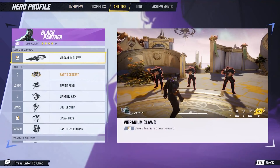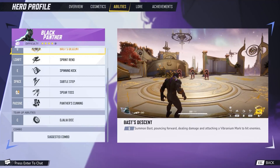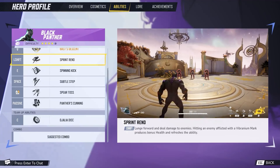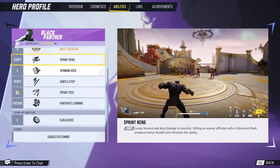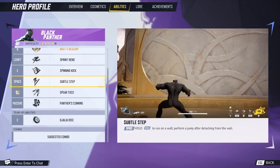Black Panther is a four-star difficulty character with Vibranium Claws to slice. Vast Descent is on his Q key — summon Bast, pouncing forward, dealing damage and attaching a vibranium mark to hit enemies. We can already see that attaching marks and tracers is going to be very important for some of these early characters. Sprint Rend lunges forward and deals damage to enemies; hitting an enemy afflicted with a vibranium mark produces bonus health and refreshes the ability.